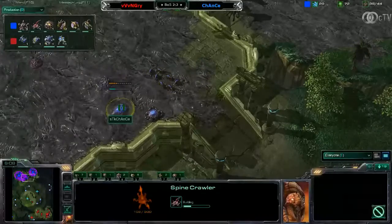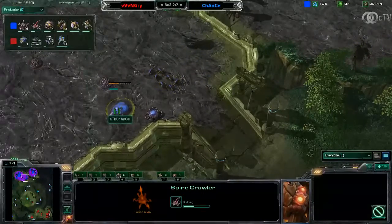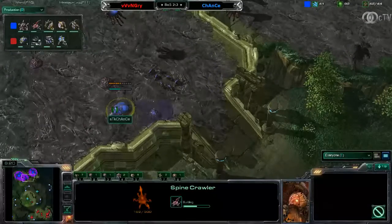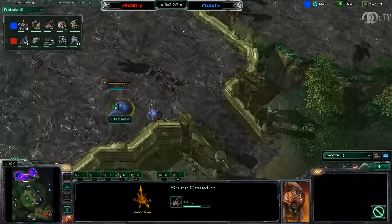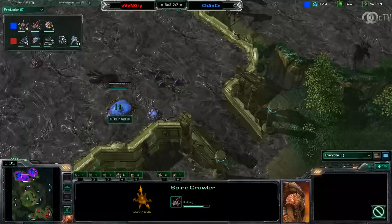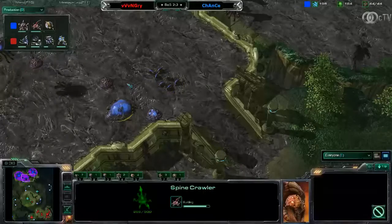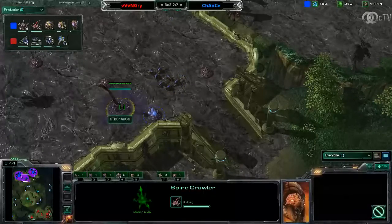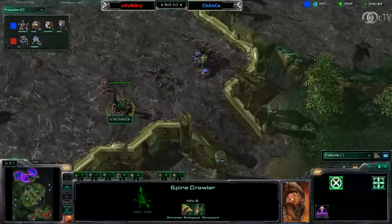We see Chance, just in case, getting up a spine crawler. One spine crawler is no big deal. Of course you do not want to make too many spine crawlers, because if your opponent — and this is not only working for ZVT on Jungle Basin, this is a general aspect — if you're playing on a map with two entrances to your base and you build too many static defenses like the spine crawler, even though you can move around with the spine crawler, it's still considered a static defense.